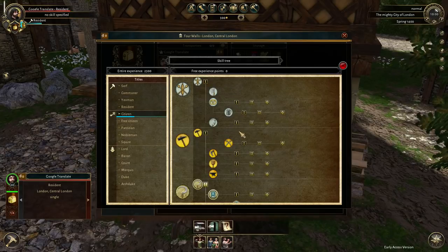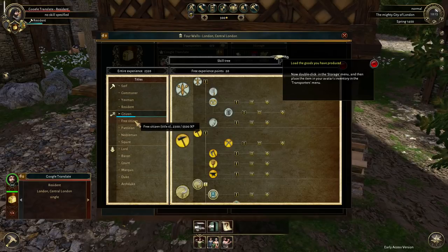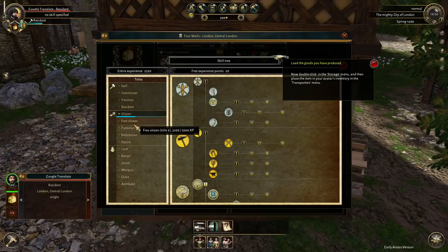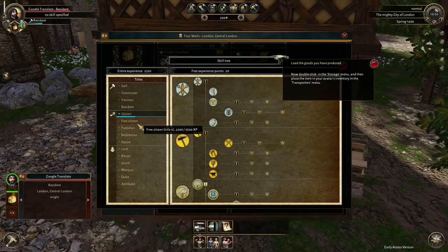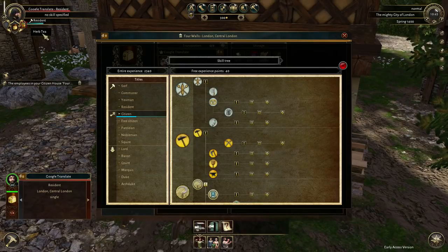Over here in the skill book area, you're going to notice that we are working on citizen. We need - we got 2,300 of 3,000 XP. Every time you go up in these levels, you get different things that you can do, like different actions that get unlocked - like the ability to romance people or form a family and stuff like that. Load the goods you have produced. I'm going to wait until they're all produced because we're still producing at least one more. Over here shows how far we've gotten with it, and it is done.